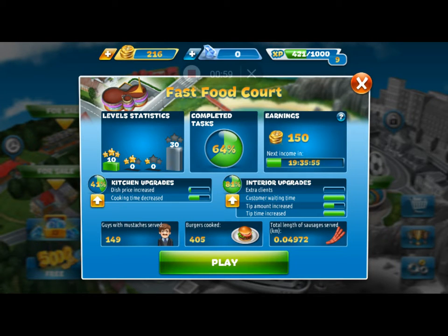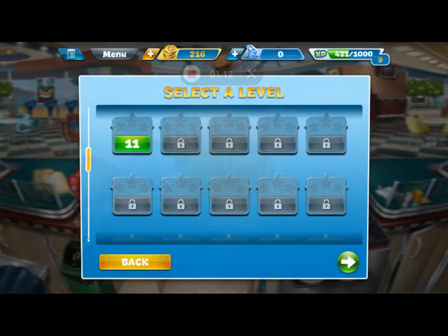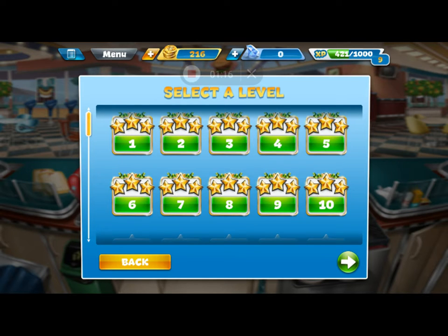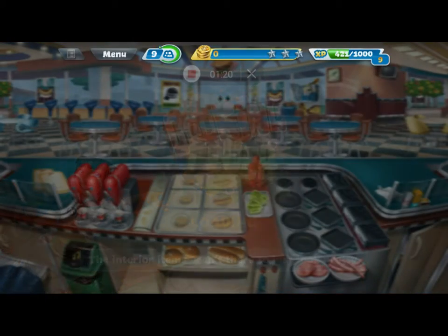I've completed 64% of tasks. I have some upgrades available for my kitchen I can buy — interior upgrades, all that stuff. Let's go play one of these days — pretty sure they're qualified as days, like dates, day 1, day 2. I'll go to day 1 here and show you that.